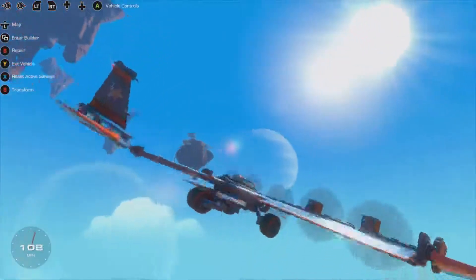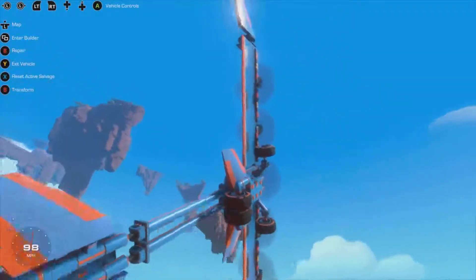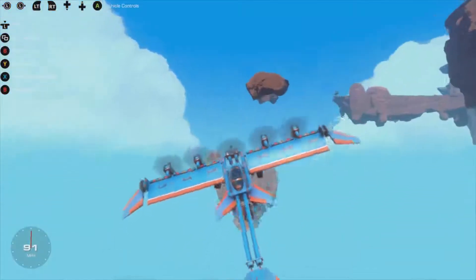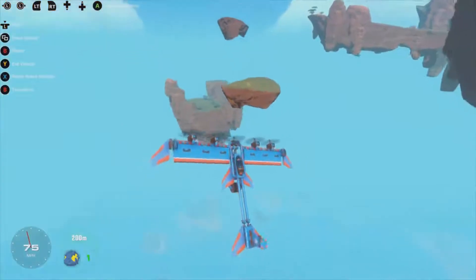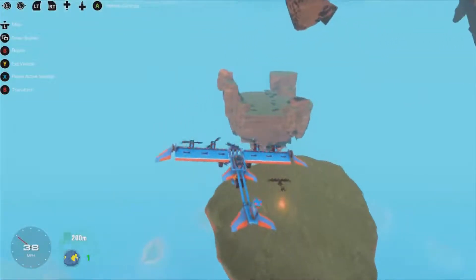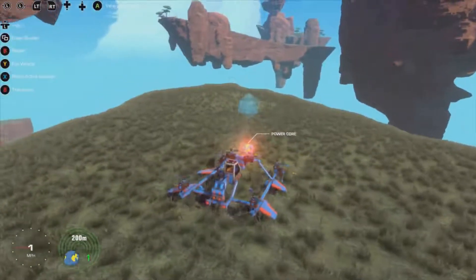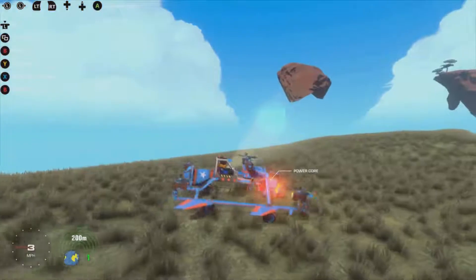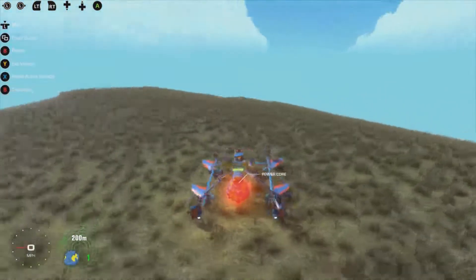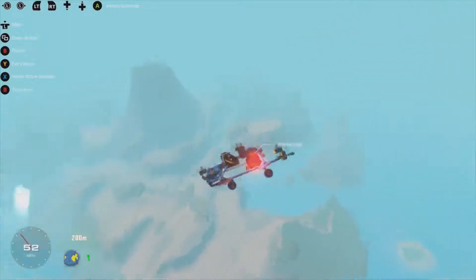Right, let's get back up there. Come on plane, go where I want you to go. See if we can get that - I think it was on this one here. That's it, there it is. There's another power core. Right, that is on again - it's just not very easy to control, I'm not going to lie.